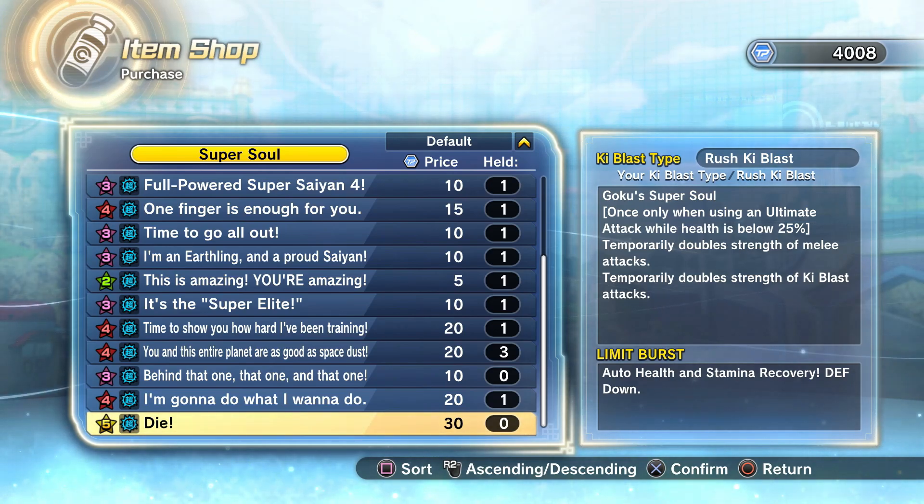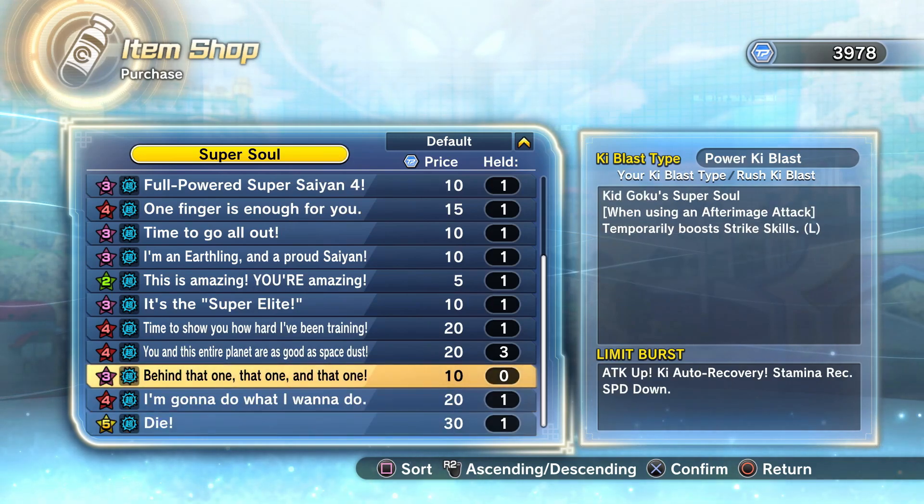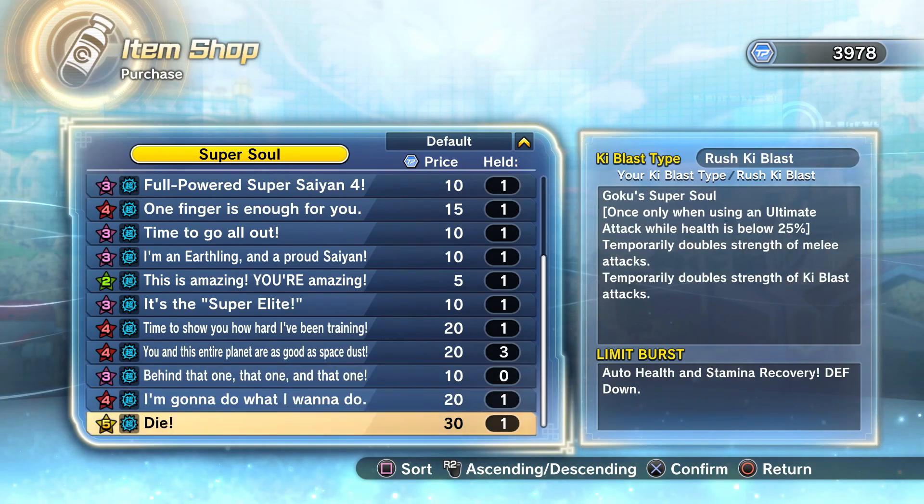That's the marker for me to determine whether or not I will use a super soul — if it has a health activation type of condition. Going below 25 is just not the greatest to me because you're not going to have every single match where you go below 25, and then you essentially had a whole match where you did not have a super soul. That's why I personally don't like it. I'm still going to buy it just to have it.